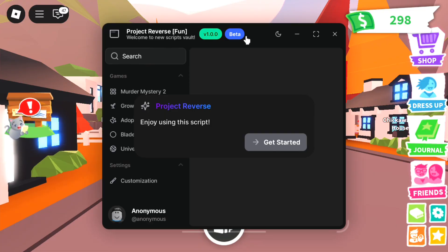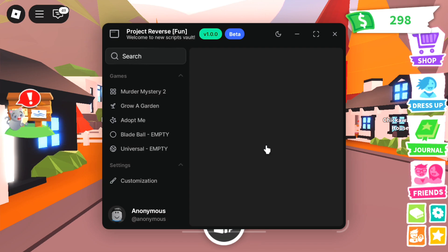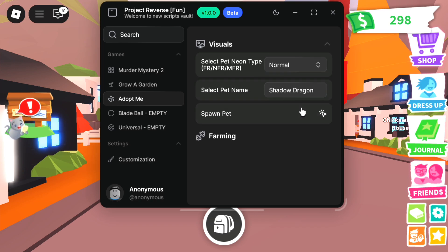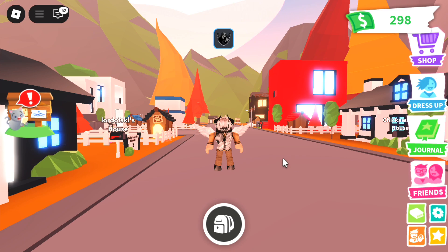I'll leave the script in the comment section. After it loads, click 'Get Started' and go to the Adopt Me section. Tap on 'Visuals.' Note, guys, that this is not just a visual — you can trade it as many times as you want. You can select a pet type here. I want the Shadow Dragon to spawn, so let's click 'Spawn Pet.'